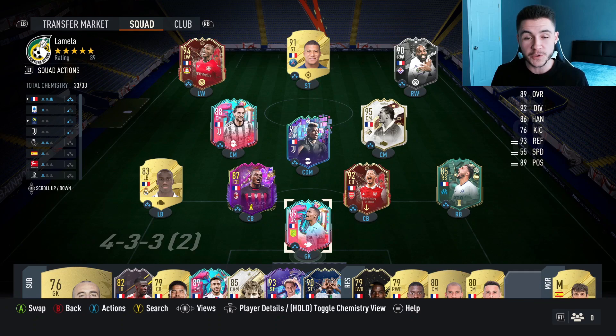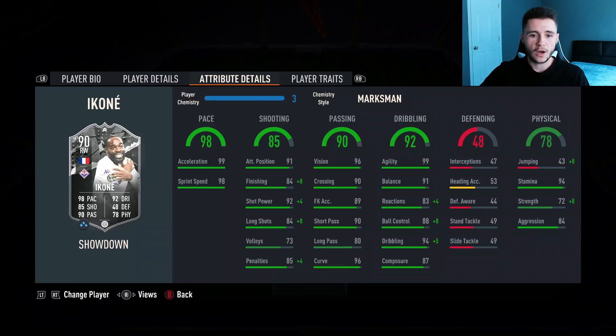And there you have it ladies and gentlemen — that is us using the new Jonathan Ikone showdown card in a few games of division rivals. And to be completely honest, this is an incredible card. To complete the SBC it is both an 84 and an 86 rated team, so you're looking at around 100,000 coins. For that price you're getting a phenomenal card, and it does have the potential to get a plus 2 upgrade if Fiorentina end up winning against West Ham in the conference league final. The three pros I witnessed were definitely the card's pace, passing, and dribbling. With 98 pace overall in the explosive acceleration type, the card felt extremely rapid in game. 90 passing is a very solid stat — his 96 vision and 96 curve made his passing very very accurate. The standout stat obviously is dribbling: 92 dribbling with 99 agility and 91 balance — the card is extremely quick and swift on the ball.